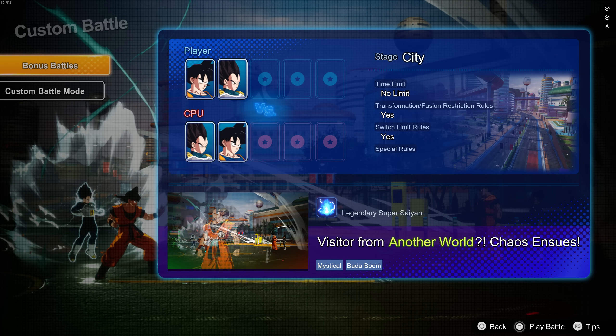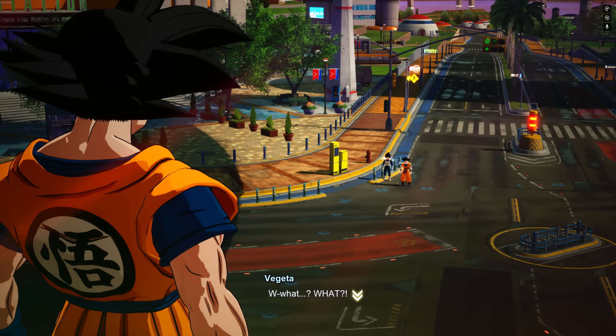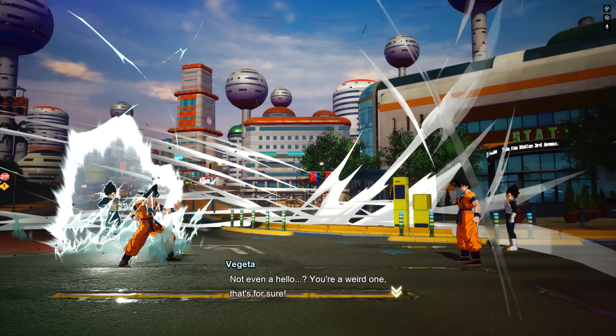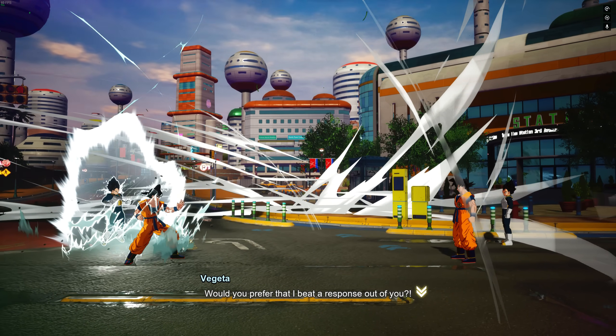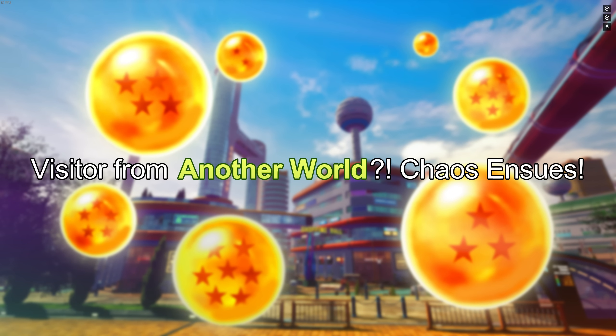I want to try Mystical Bada Boom first. It looks like Goku and Vegeta against Vegeta and Goku from another world. The cutscene plays out: it's just a normal day in the city until they encounter their counterparts. Vegeta says it's like looking in a mirror. The mysterious visitors don't even say hello. Chaos ensues. Dude, this thing has title cards and everything like a filler episode.